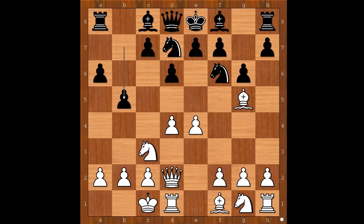You can prevent b4 by playing a3, but this is not the best move. Kurnasov played the best move: e5, attacking the knight, b4 attacking the knight on c3.